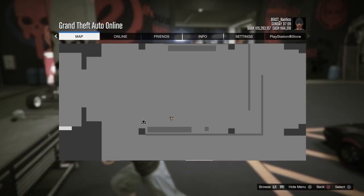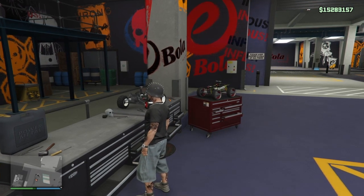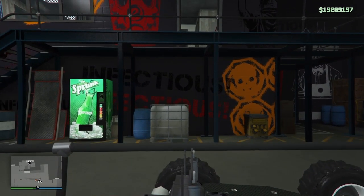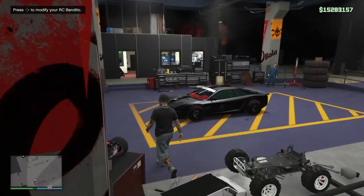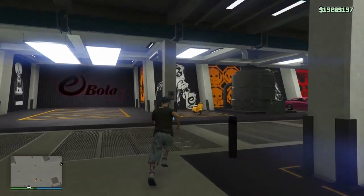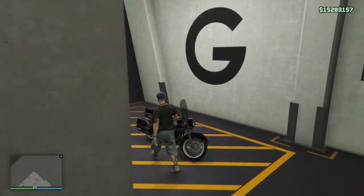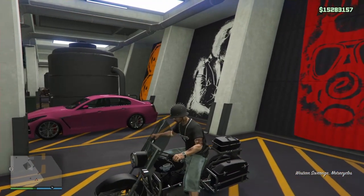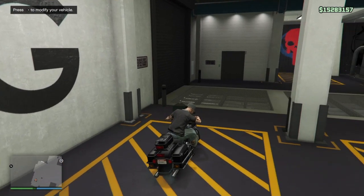So now you've got this ugly screen up — press circle to get rid of it. Your character's going to go into a running animation. When he stops, you want to get into your first-person view — press L3 and R3. Then go back to regular view and you're good. The bike's gone.